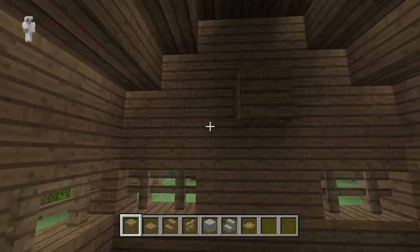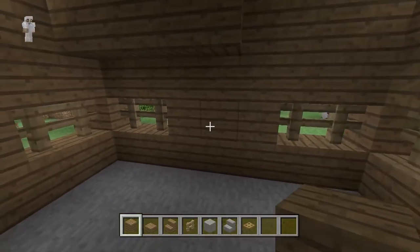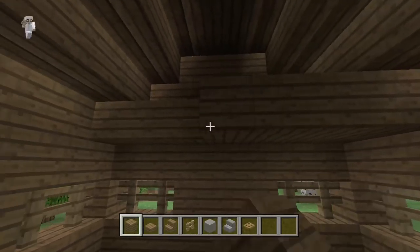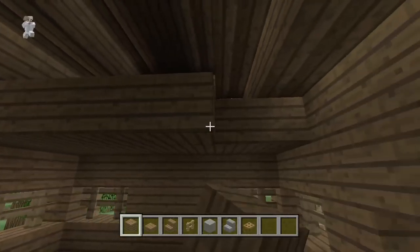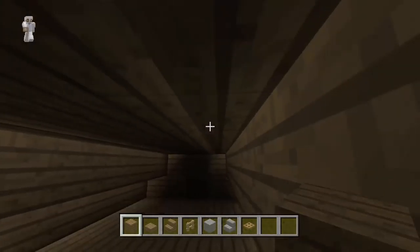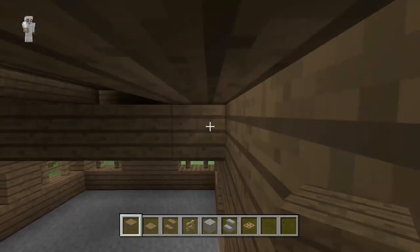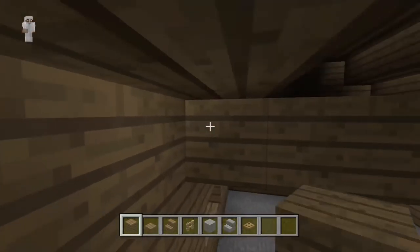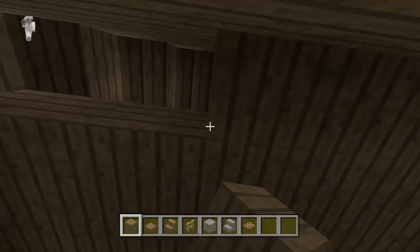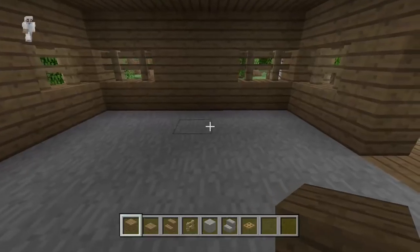Let's make the second floor. Use the spruce wood planks again and make sure you have three blocks of headroom on the first floor. It should be one block above the window, and on that next block you'll start making the roof. You might notice we don't have too much room up here, but this is where you're going to sleep so you don't need too much room.